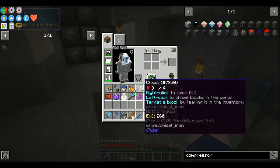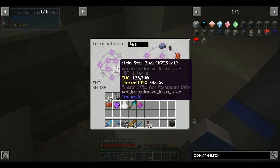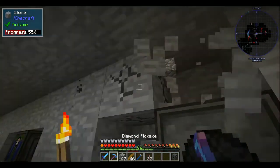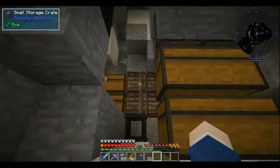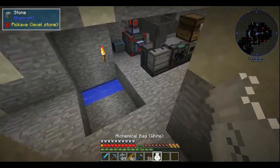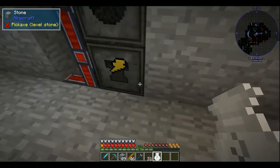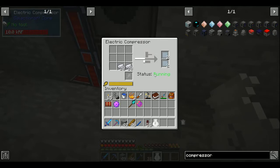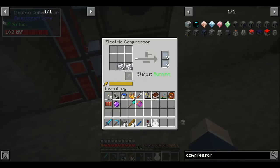That makes a second compressor. Now I just need some leadstone flux ducts, which I was originally going to make facades for. Now I've got 2 of these things. So now I can start banging out compressed aluminum, bronze, and steel.